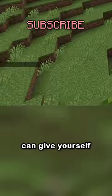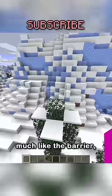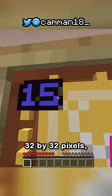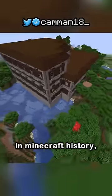With commands, you can give yourself the light block, which is just an invisible block that emits light. The block doesn't have any texture, much like the barrier, but it's the item that's unique. This is the texture now, but for a month in 2021, this was the texture — which is actually 32 by 32 pixels, making it the only high-definition texture in Minecraft history.